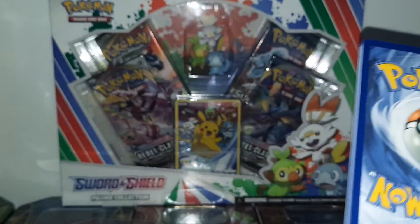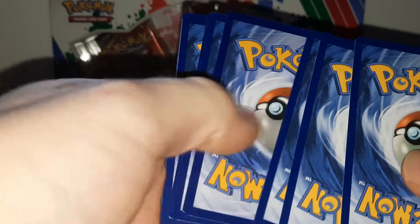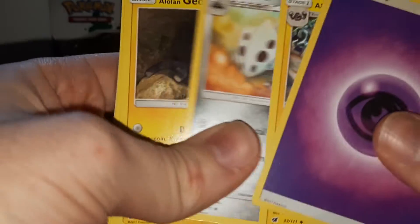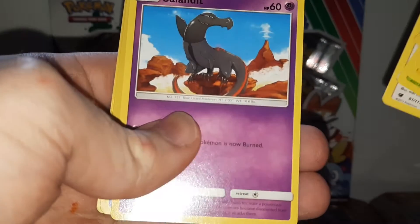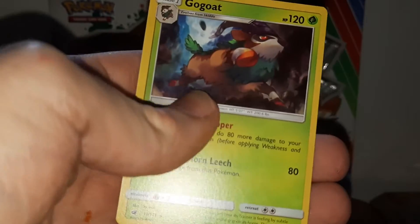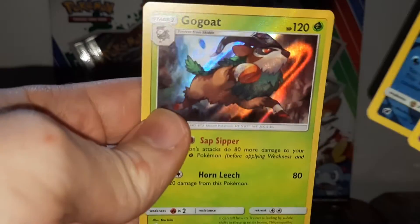I'll open Crimson Invasion next — Crimson Invasion is never good to me except on rare occasions. Cards pulled: Psychic Energy, Emolga, Alolan Graveler, Lairon, Alolan Geodude, Pikachu, Skiddo, Starly, Sealeo, Mamoswine, and a Gogoat holo.